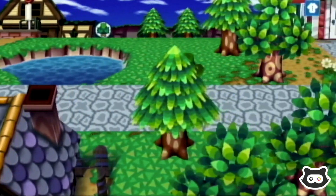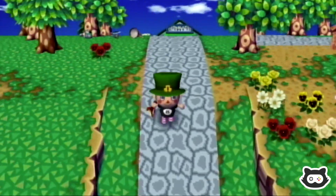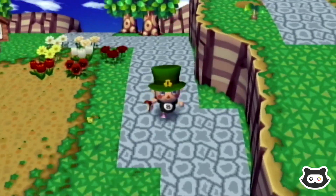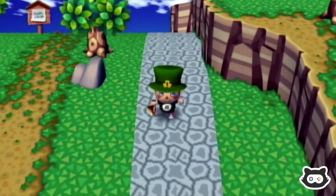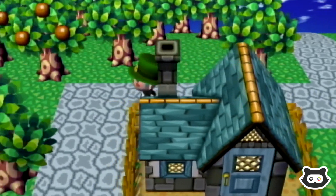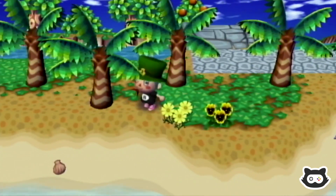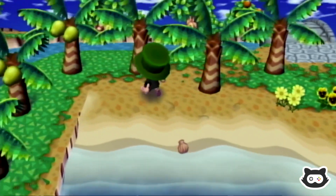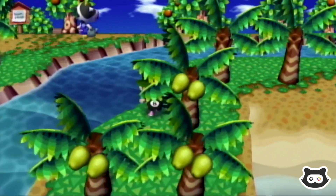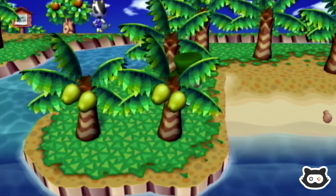I'm going to go back and collect our shovel so we can plant some coconuts. I forget just how relaxing it is to just walk through an Animal Crossing town and listen to the music. The reason we keep the slingshot on us is because at some point Gulliver's going to fly over in a UFO, and we don't want to not have a slingshot when that happens — I think it's incredibly rare.